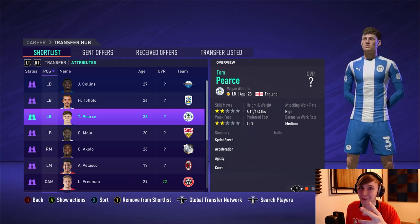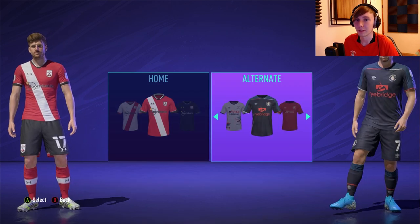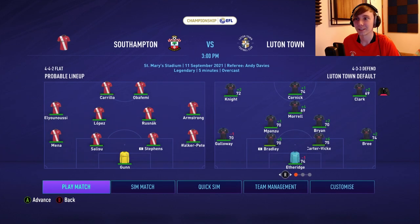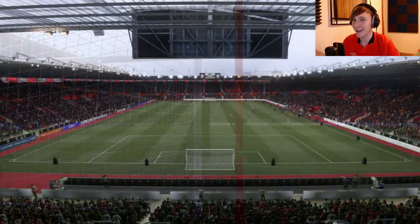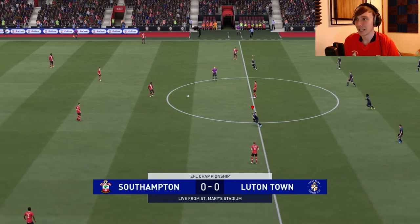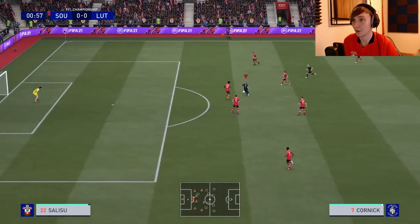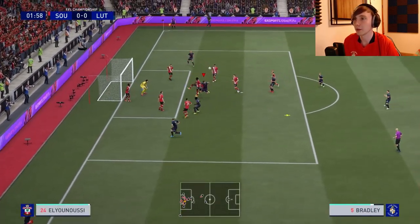Now we go to Southampton — it's a big one. We're away at St. Mary's. I'm changing our kit because white would be too close to their white stripe, so we'll go with our alternate darker one. Full strength. Southampton are basically a Premier League team in real life — I can't believe they got relegated. Harry Cornick wins the ball early. What a fantastic start — we're all over Southampton. James Breed bombing down the wing.